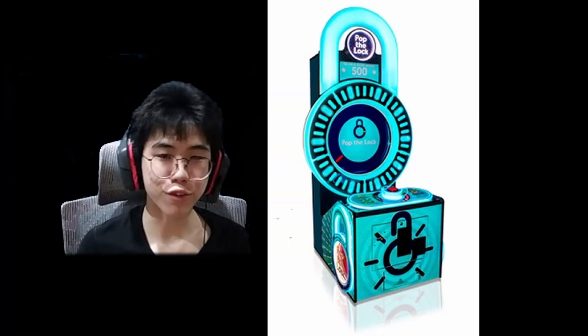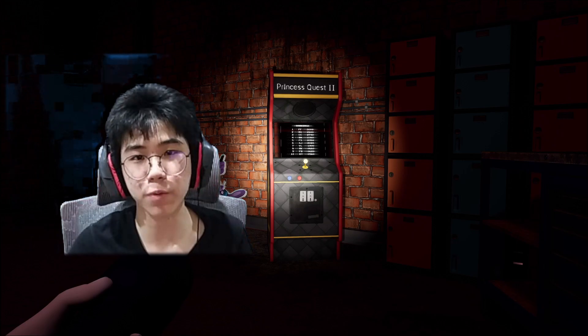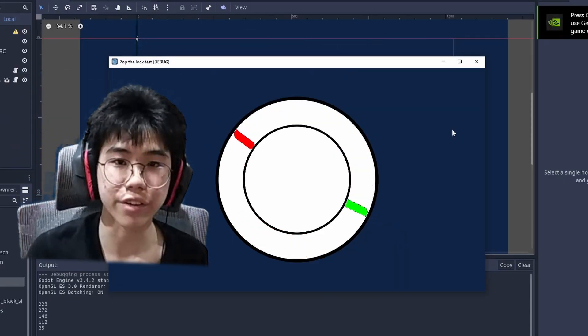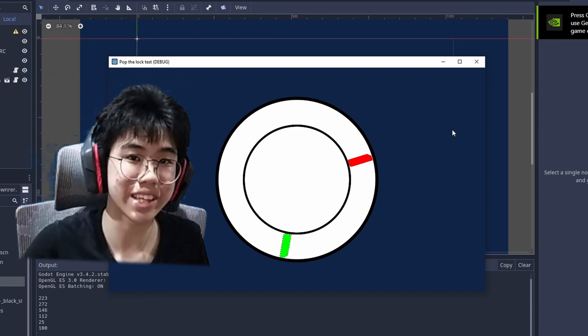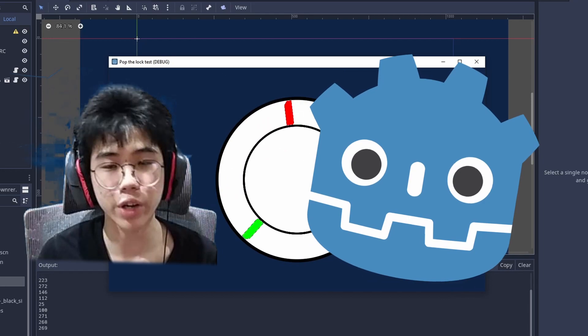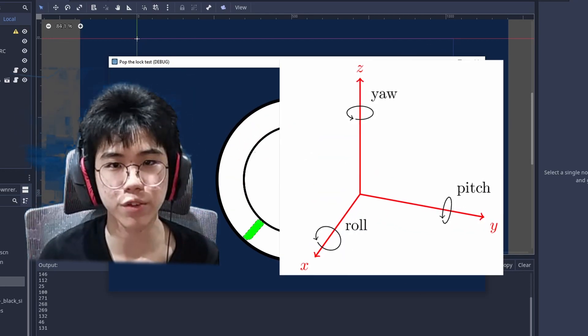I made a bad rip-off of Pop the Lock, a popular arcade game that I've actually never played before. Turns out I'm really bad at the game, so I just made the game play itself and suddenly now I'm really good at it. This taught me a lot about how transforms work in Godot, especially the rotation, because the rotation is very different from Unity's.